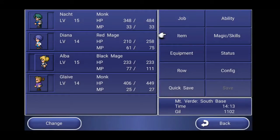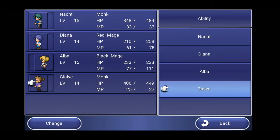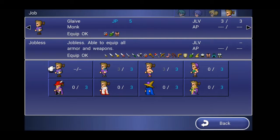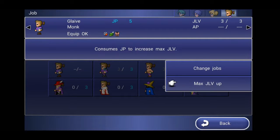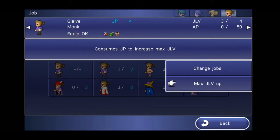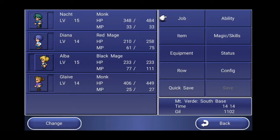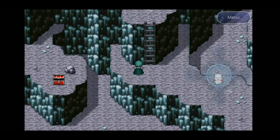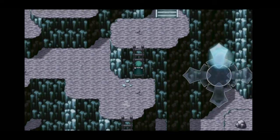Go to Job. Where can he go to? Thief, Summoner, Black Mage, White Mage, Red Mage, Warrior. Walk around — you can now get job points and get to a higher job level.